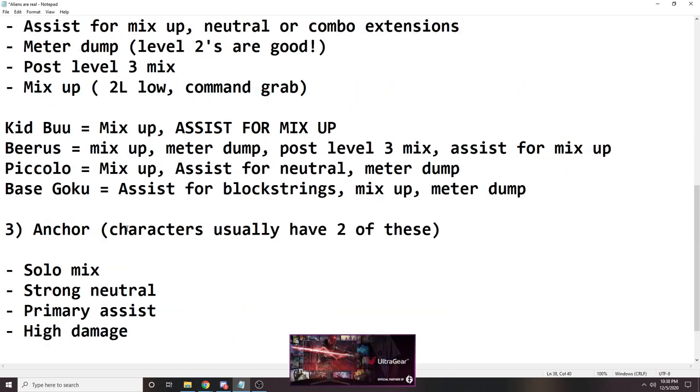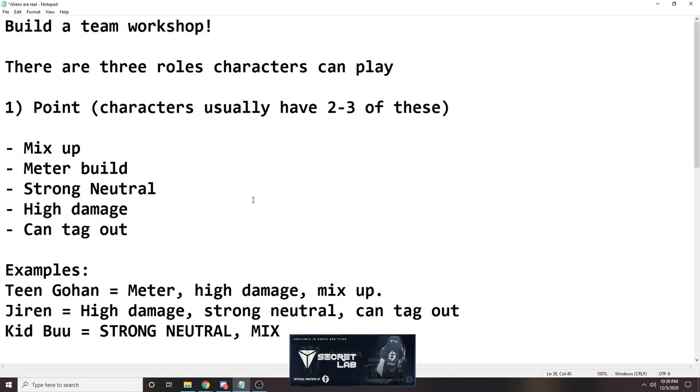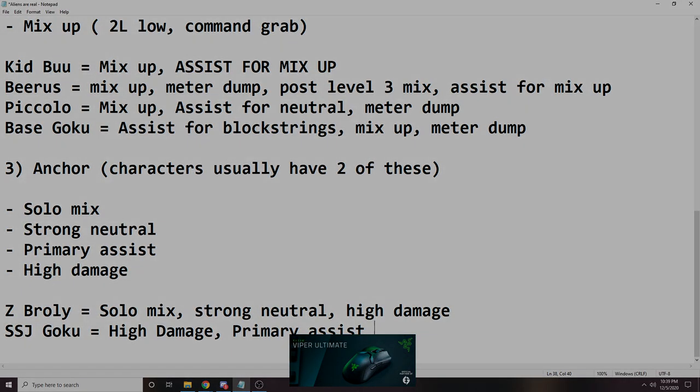There is a little bit more to this — for example, a little bit about switching the orders via DHCs. There's a lot of things you have to think about doing that, but I'll save that for another time. Let me know what you think, if there's something I missed. I hope that this helps you figure out how to build your team so you can stop asking me what I think about your XYZ team. Catch you later.